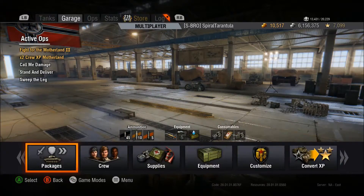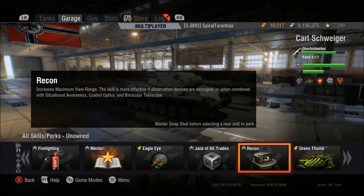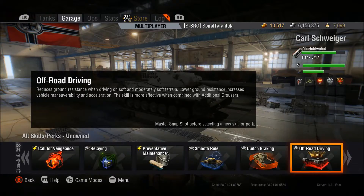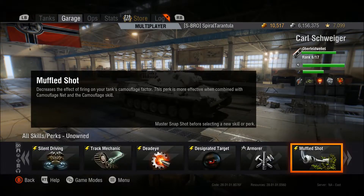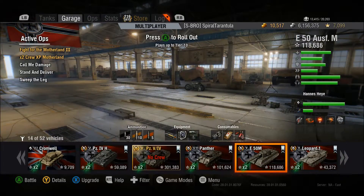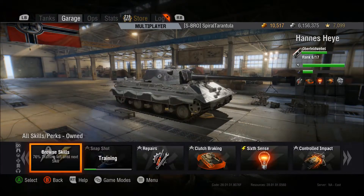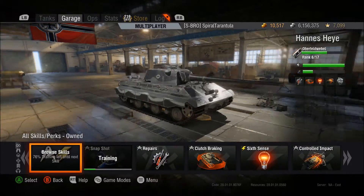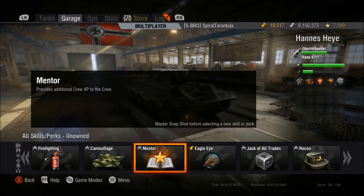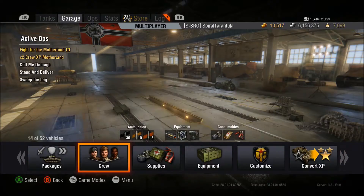The eighth skill — on the Leopard 1 specifically, I would probably take either Green Thumb or Muffled Shot, because it's already pretty stealthy as it is. For larger medium tanks with poorer camouflage rating like the E-50M, I would probably take Recon or Deadeye to increase the view range, because you're going to get spotted pretty easily when you're driving something that big. Whatever you can do to spot them before they spot you is the best option for those really big supporting medium tanks.